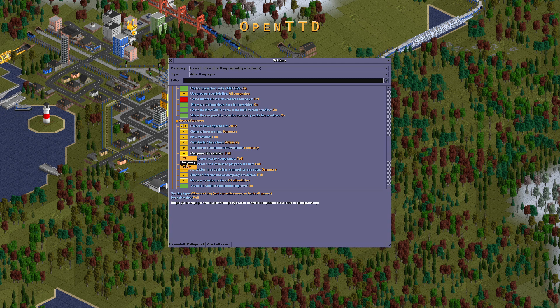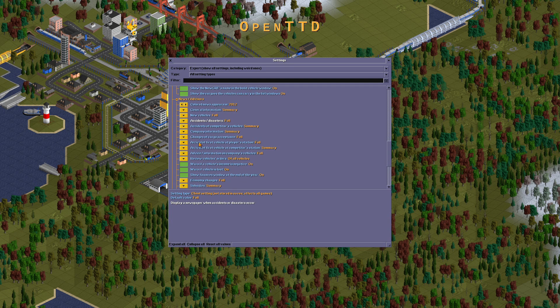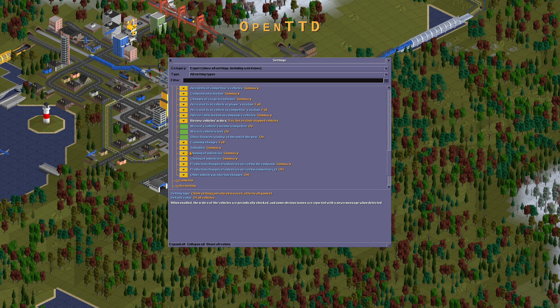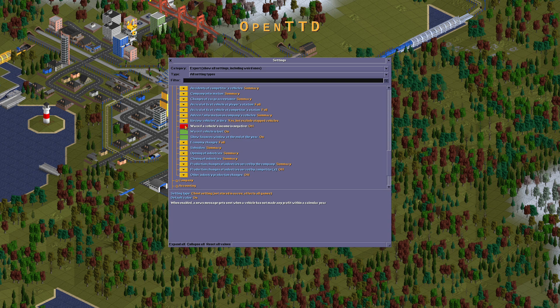Port information: full or summary — it should be summary. Teaches of cargo acceptance should be summary. Arrival of first vehicles should be opposite. Full price information in companies vehicles: summary. Reviews vehicles orders should be yes, but excluding stop vehicles. If the income is negative, turn off one of the vehicles lost.